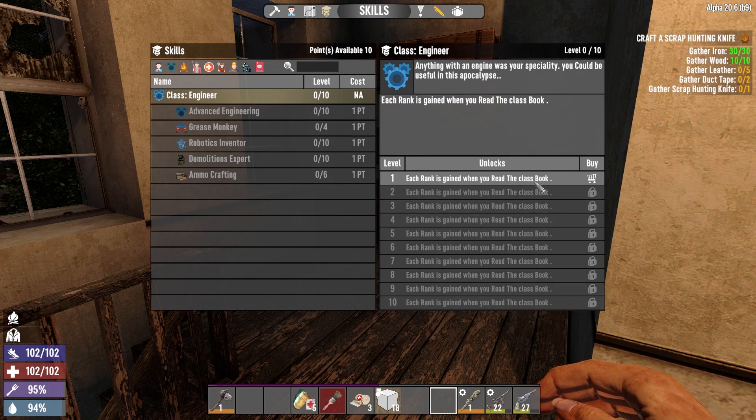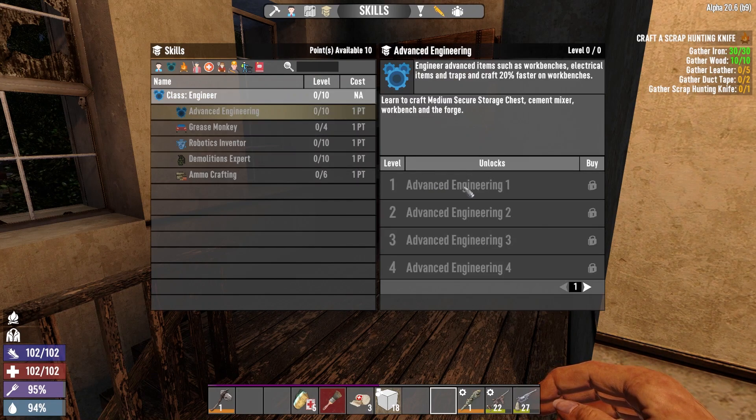I have to read the class book? Oh you dirty dirty little girl. I did not know that, but I want to get advanced engineering number one because it gets me the forge.